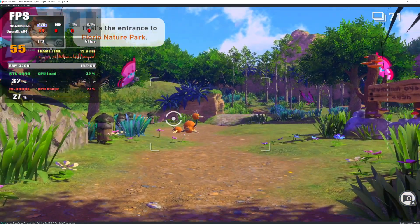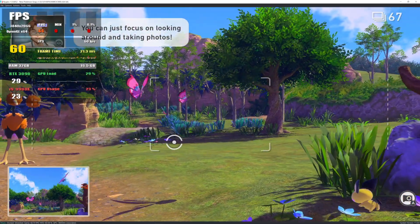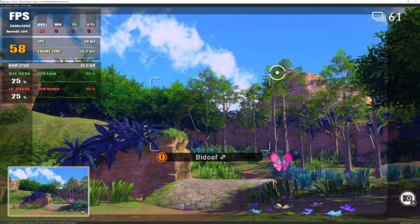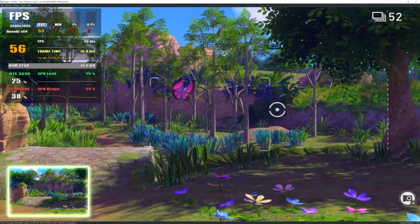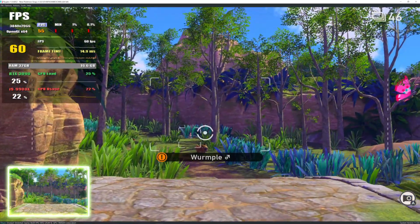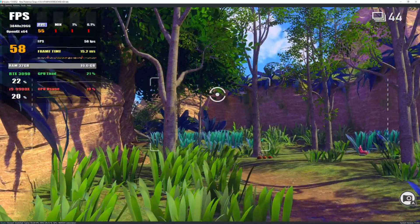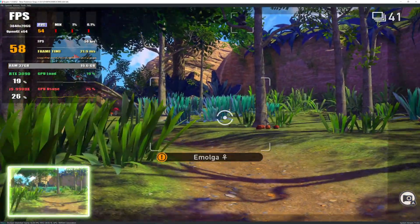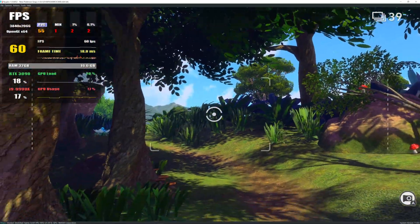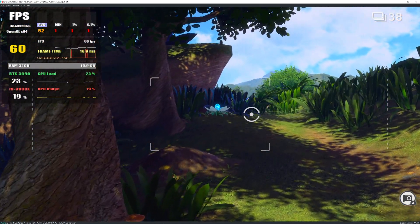That's the entrance to Florio Nature Park. The Neo-1 will automatically follow a set route. You can just focus on looking around and taking photos.